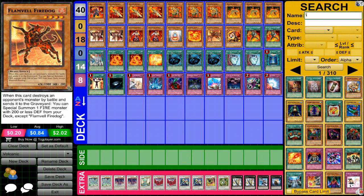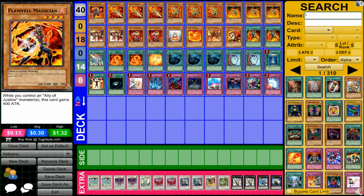Flamvell Firedog, just a really great card. You can bring out another Flamvell, 1900 attack — always a good card in these type of decks. And then Flamvell Magician, a four-star tuner that you can throw in here pretty easily that'll fit in well with this deck.